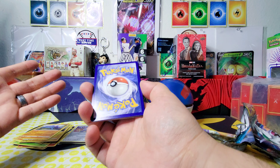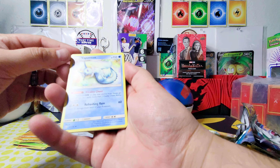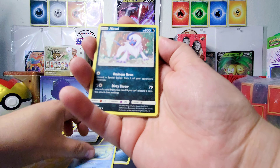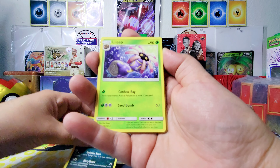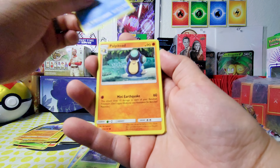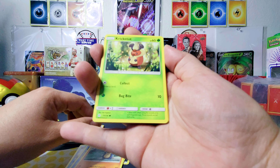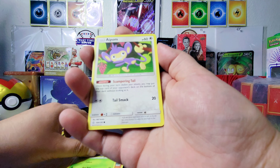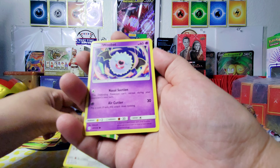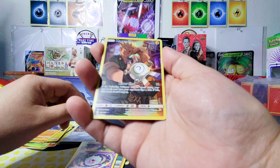Going with water — no, darkness. Vaporeon, that looks really nice. Absol, Lileep, Wailmer, Palpitoad, Crickettune, Aipom, Woobat, and a Magnemite.